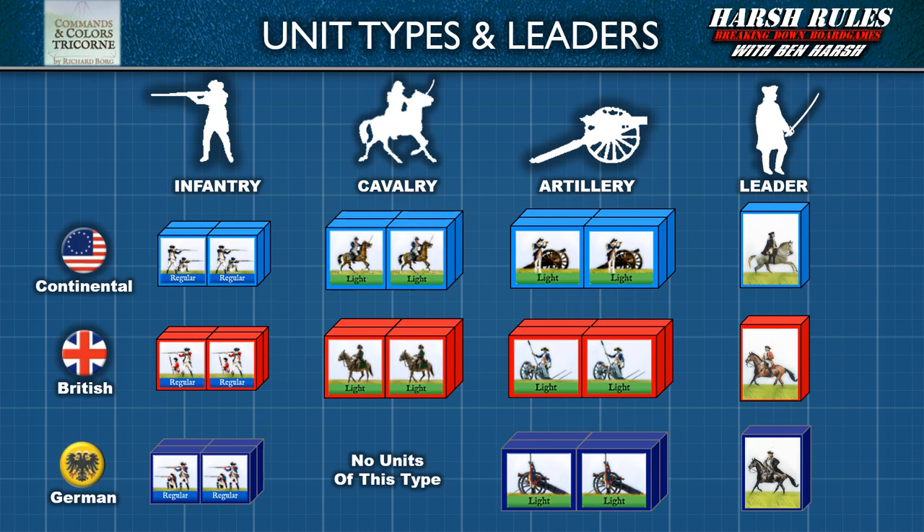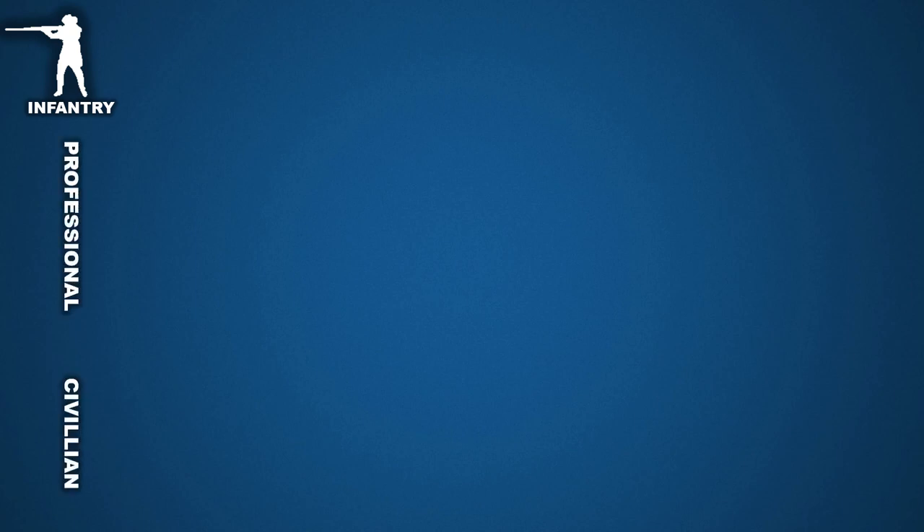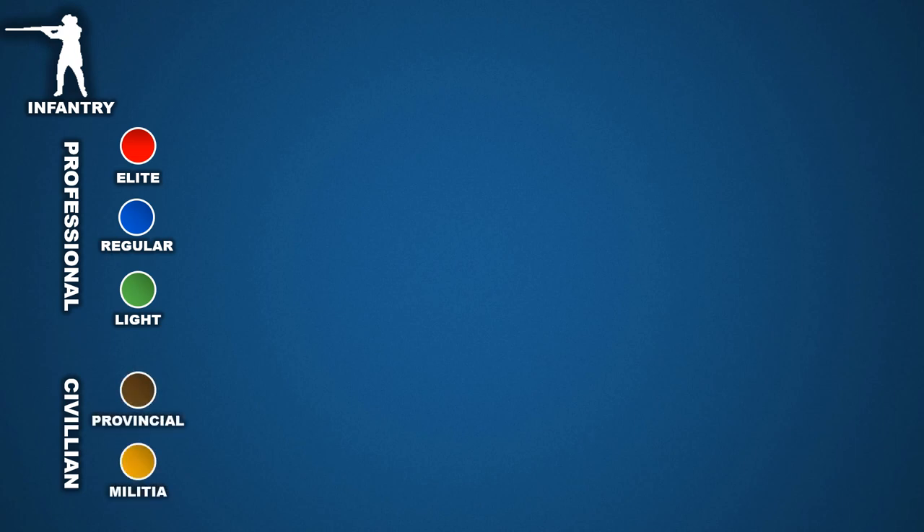Let's begin by taking a closer look at infantry units. Infantry units have the greatest variety in Tricorn. They represent two distinct groups: professional soldiers and civilian recruits. Infantry units are ranked into a hierarchy of color-coded classes based on their military experience and specialization. A unit's nameplate color indicates the unit's place in this hierarchy. Professional infantry has three classes: elite units in red, regulars in blue, and light units in green. Civilian-sourced infantry fall below professional soldiers in the hierarchy, represented by two classes: provincial units in brown and militia units in yellow.